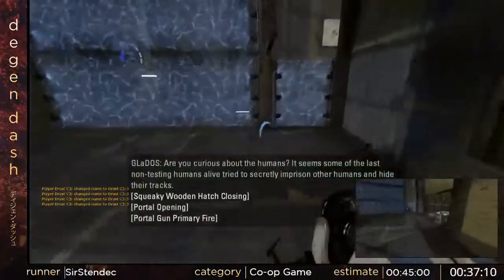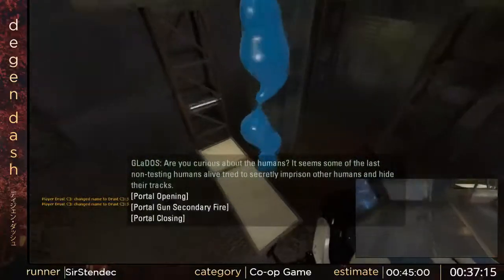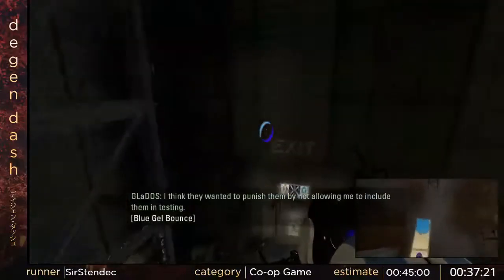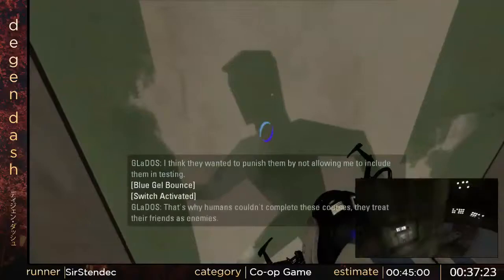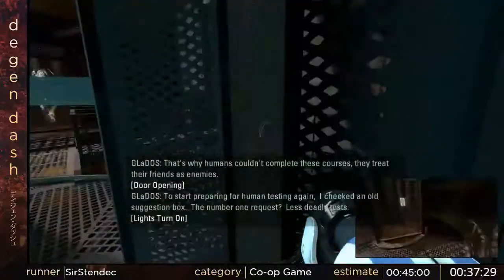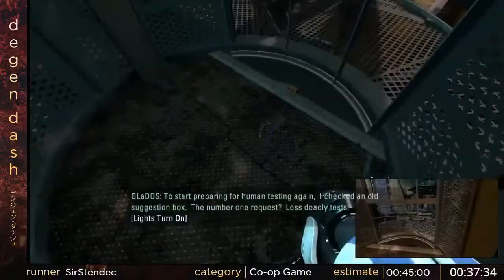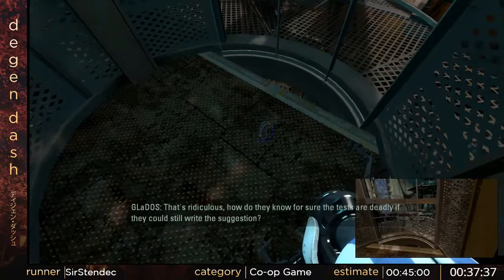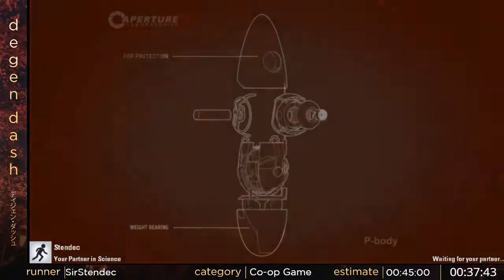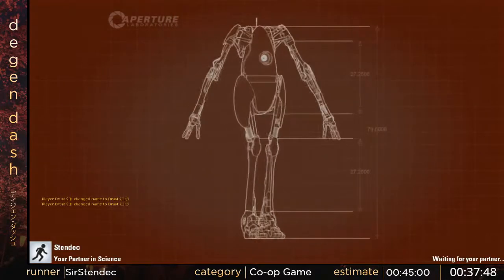This chamber is called Double Bounce and you bounce once — so it's a lie. You can actually bounce straight to the exit, but we do a backup strat with portals just to be a bit safer. Both of us can actually do that strat but it's not consistent with either of us so going for it isn't viable. Well, it's fairly consistent for you. Yeah, I'm just bad — I hold Drast back, I admit it.